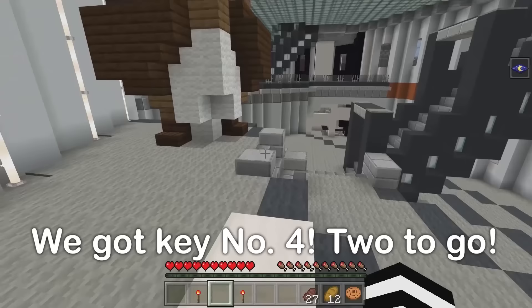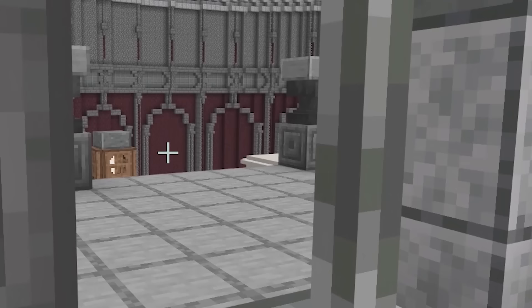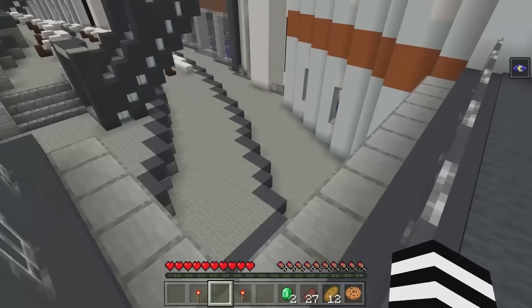I found the gate! You're right — that must be it! Where does it lead? Mikey, that looks like the fabled fourth area! Yeah — that's the place where the giant's toilet is! I wonder what it's like! We just need two more keys — down we go!